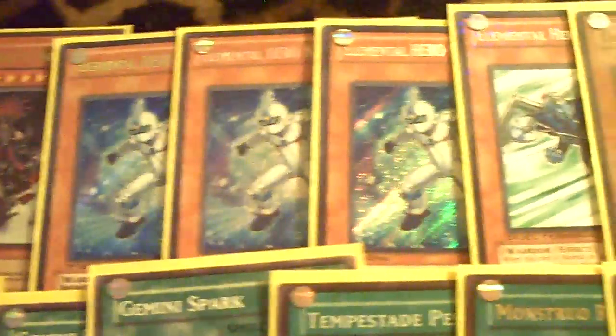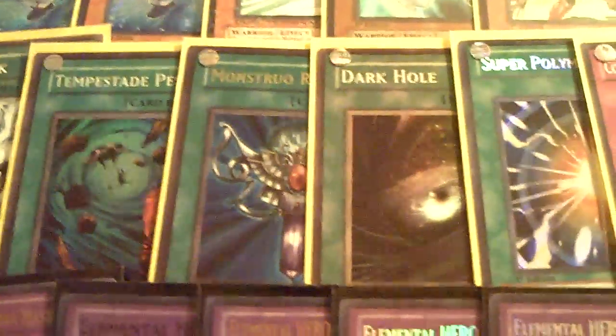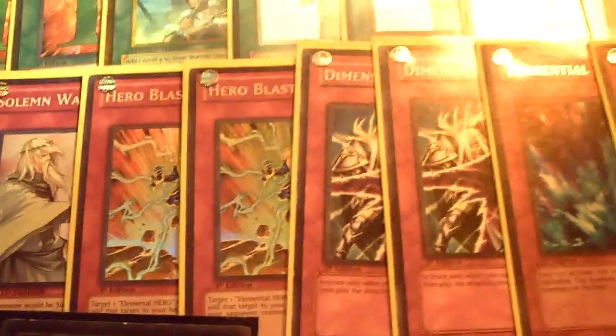Starting off: 2 Effect Veiler, Gorz, 3 Elemental Hero Neos Alius, Stratos, 1 Bubbleman, 2 Evocator Chevalier, 2 Duality, 2 E-Call, Rota, 2 Chalice, 2 Lance, 3 Miracle Fusion, 3 Gemini Spark, Heavy Storm, Monster Reborn, Dark Hole, Super Poly, Compulsory, Starlight, Solemn Judgment, 2 Solemn Warning, 2 Hero Blast, 2 Dimensional Prison, and 2 Torrential Tribute.